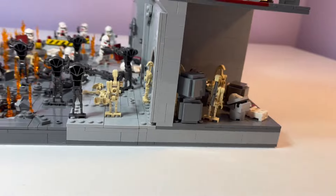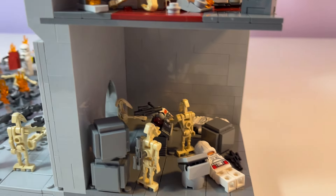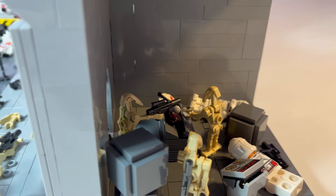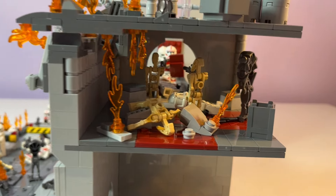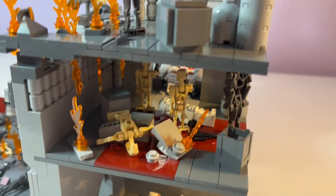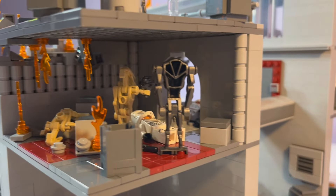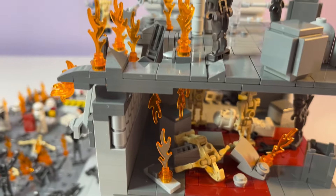Moving into the inside of the building, you can see it's kind of a control room with 4 B1 battle droids that have entered and are killing 2 clones. It's up to the imagination what's going on in this room. Moving up to the second story, we have a dark red carpet in the middle signifying a pathway to walk. On the wall, I put 1x1 round bricks to add extra detail and texture, as well as some rubble from the busted-up open area in the top of the ceiling, which I think turned out really well.